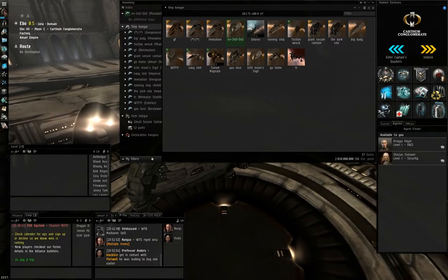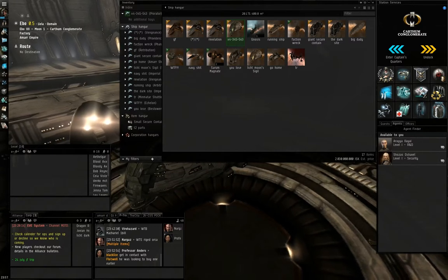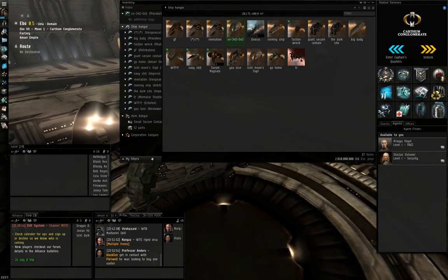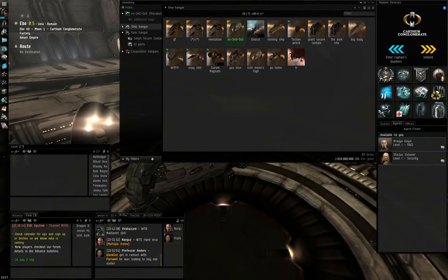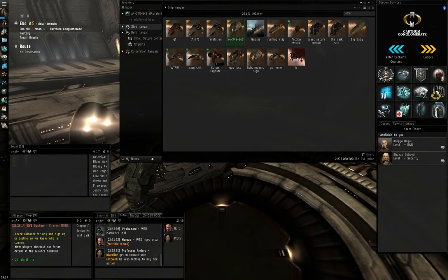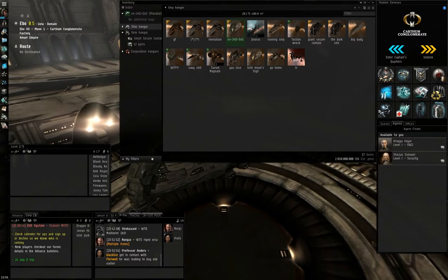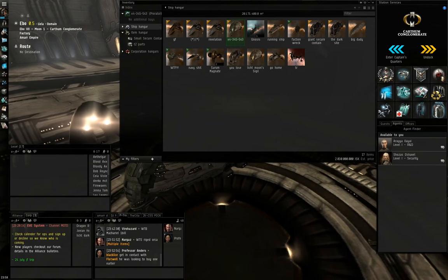Hello everyone and welcome to my second tutorial on EVE Online. This is going to be my production tutorial. Basic production is building like everything that's in the game except for a few things still being supplied by NPCs. Everything that's on the market in EVE can be produced by players.